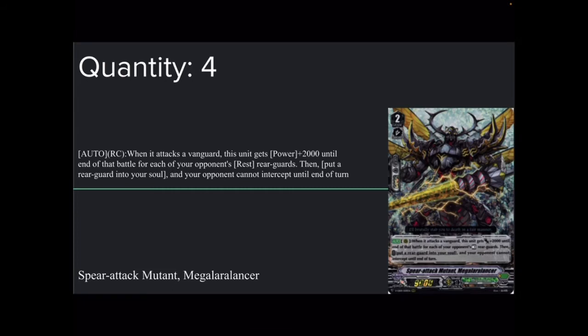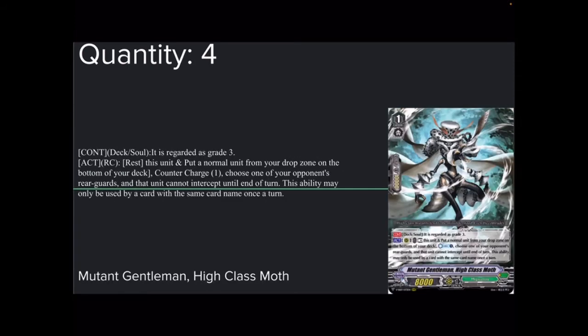Now onto the grade 2s. 4 copies of Spear Attack Mutant Mega Laura Lancer — 9k base, 5k shield. Auto rearguard: when it attacks a vanguard, this unit gets plus 2k power until end of battle for each of your opponent's rested rearguards, then put a rearguard into your soul, and your opponent cannot intercept until end of turn. Most likely they'll have at least 1 rested rearguard so it gets plus 2k. You can also stop them from intercepting on the final turn. Use this to shove High Class Moth into soul — you will not regret it.